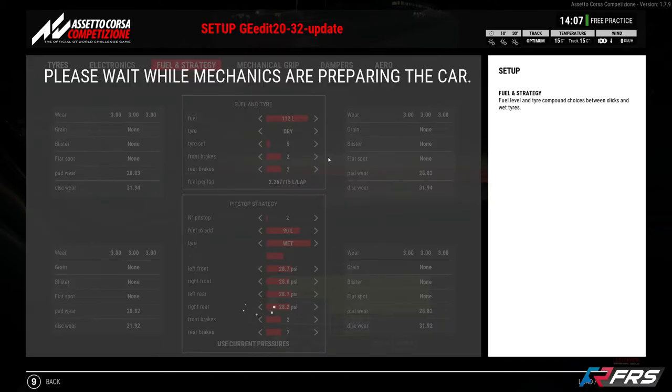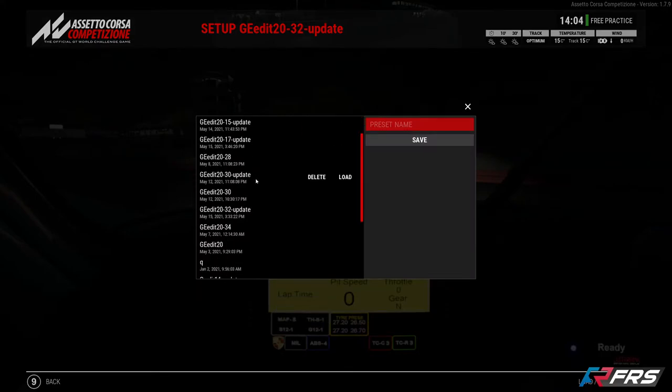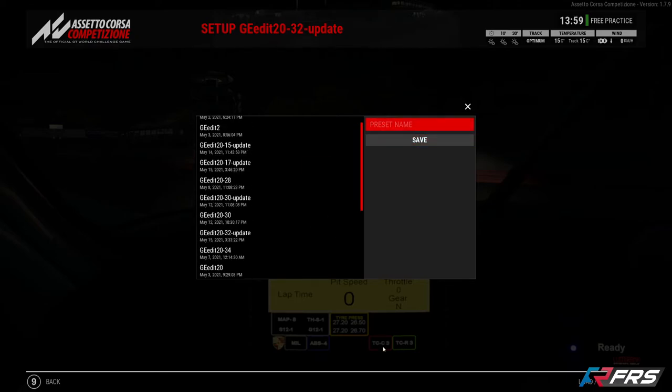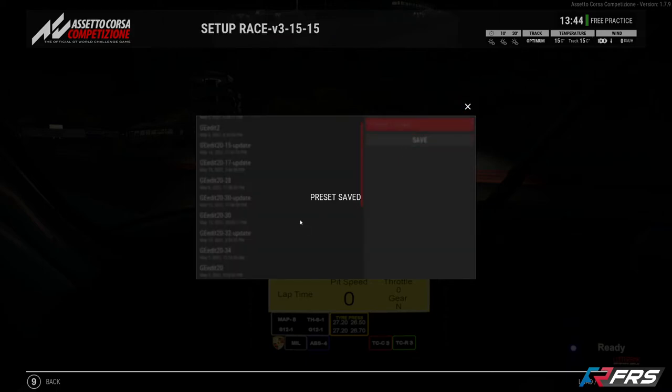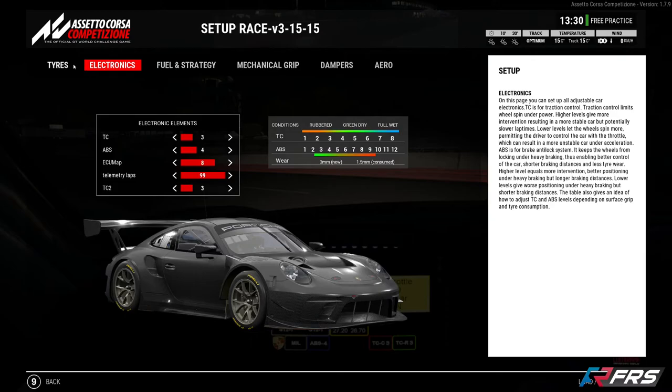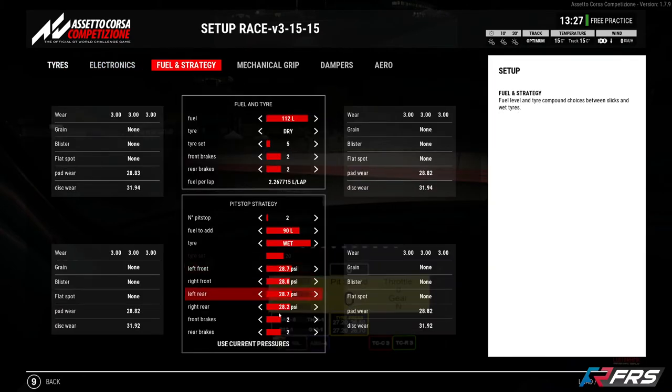We're all set to go. We'll save the setup so it's ready. If you've prepared this beforehand before getting on the server, I always like to be quite descriptive with the name — for example 'Race Setup V3' and then I put the ambient temperature and track temperature, so I know these tyre pressures are for these specific conditions. If I've practiced in different conditions, I'll save different setups — everything else will be the same, the only difference being the tyre pressures and the tyre pressures for the pit stop.